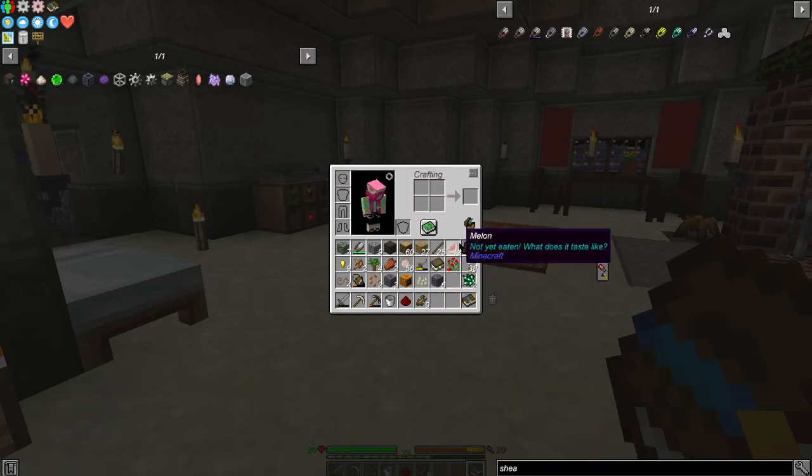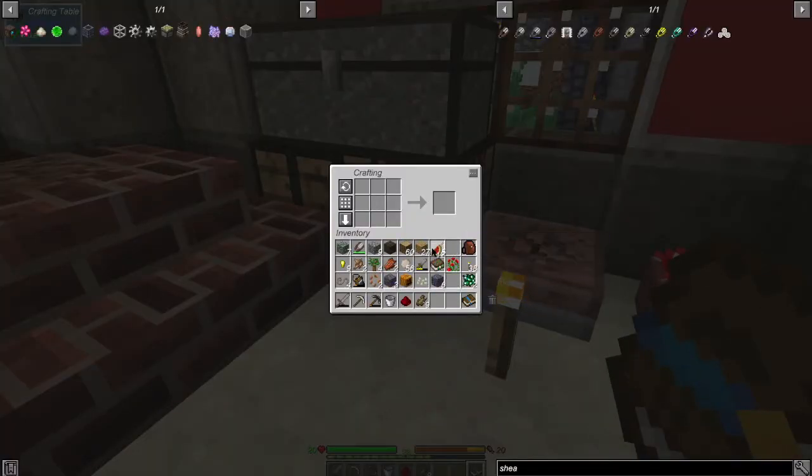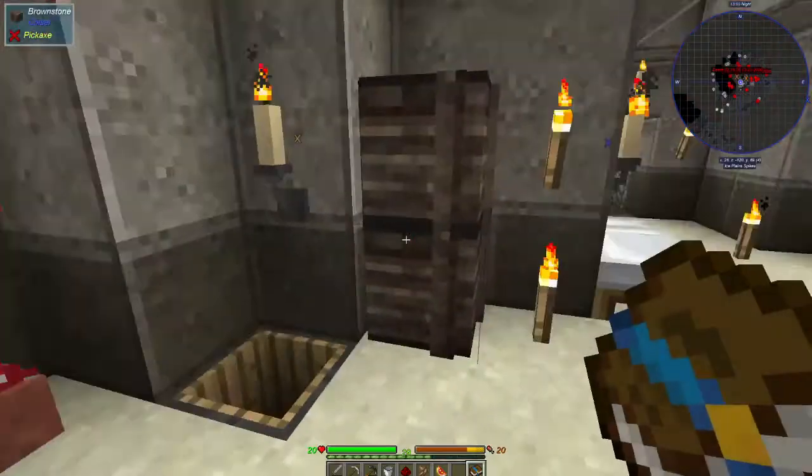We need a glistering melon — I never say that right. We'll put a melon in there and then put our gold nuggets around it. There we go. It's called a glistering melon — it seems like it should be 'glistening' but okay. We don't need that; we need wild root. And then we need sugar cane and a beet.